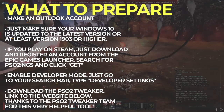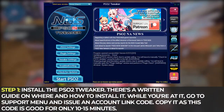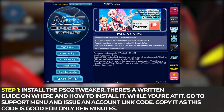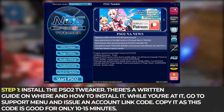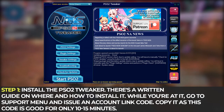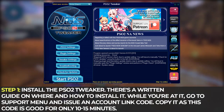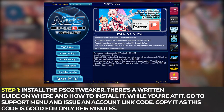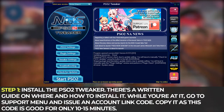Thank you so much for your community efforts. Step 1: install the Tweaker. There's a written guide on how to download and install it. And while you're installing the Tweaker, get your account code. This can be found in the support menu just after you select the ship. Click on Issue Account Link Code and copy it. This code is only good for 10 to 15 minutes.